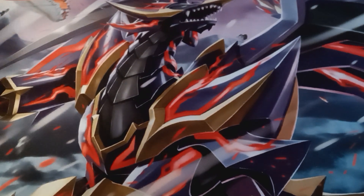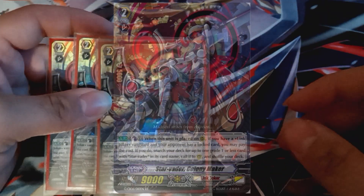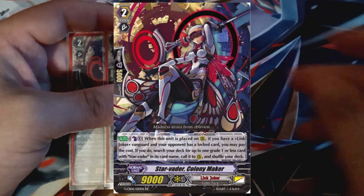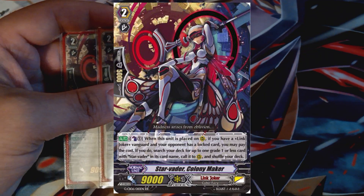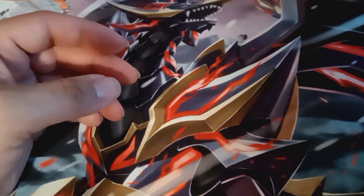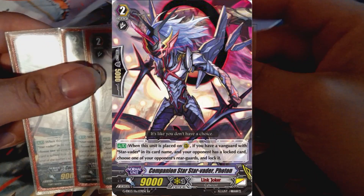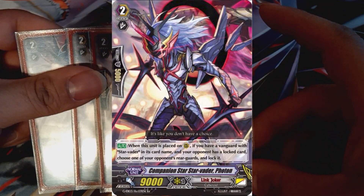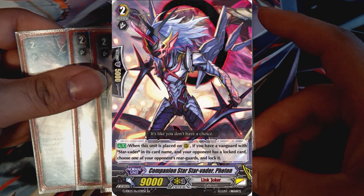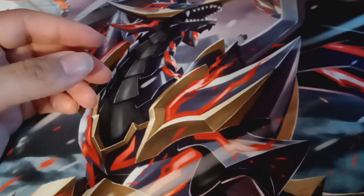That also sets us up for the other two grade twos we're running. Starting off with the original Colony Maker — this is our main searcher in the deck outside of our grade ones. Colony Maker allows you to search for a Star Vader as long as you've got a locked card on the opponent's side of the board. It's got quite a few targets in this list and it's a pretty good searcher overall. Then lastly for grade twos, we're running four copies of Companion Star Star Vader Photon, which simply has the effect that allows you to lock a card on your opponent's board if they already have a locked card — so a free lock on the board just for an on-place. Absolutely gross.